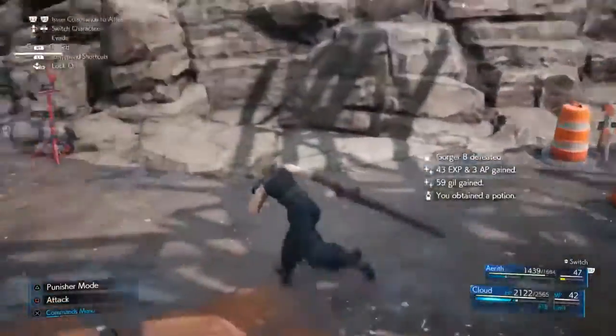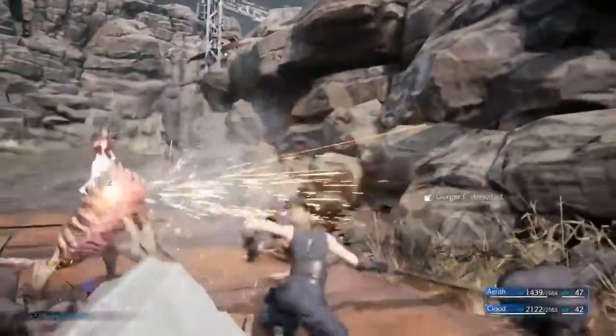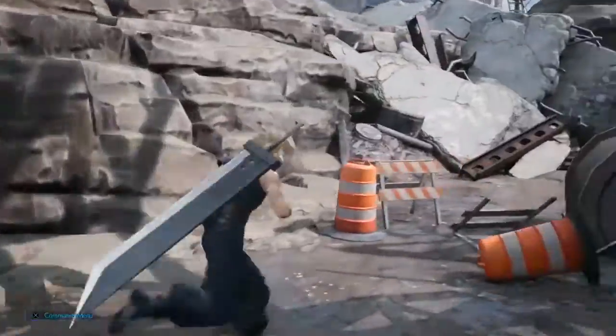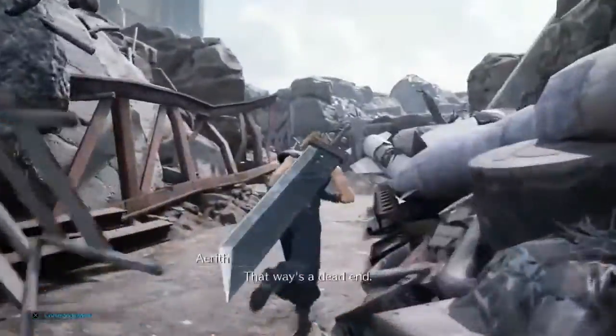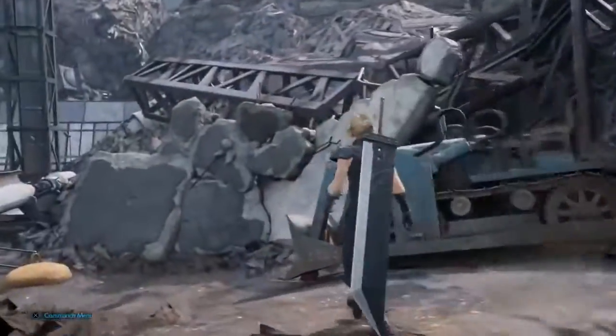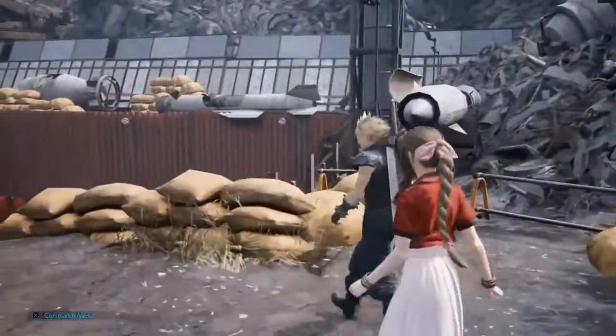Shortly after entering the back alleys, there's a fork in the path that will take the player to a dead end. Aerith remarks that the area was previously under construction, but that it was abandoned halfway through. A quick exploration of the site will show it contains the shells and parts of numerous missiles, shuttles and aircraft.